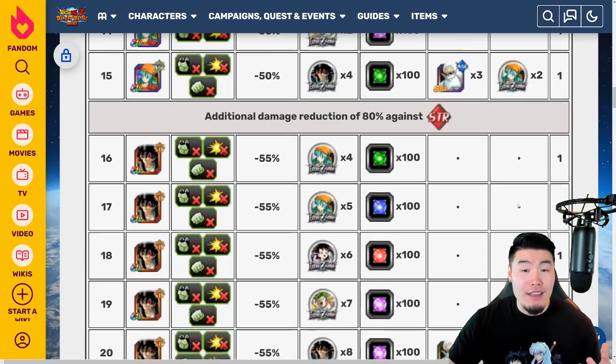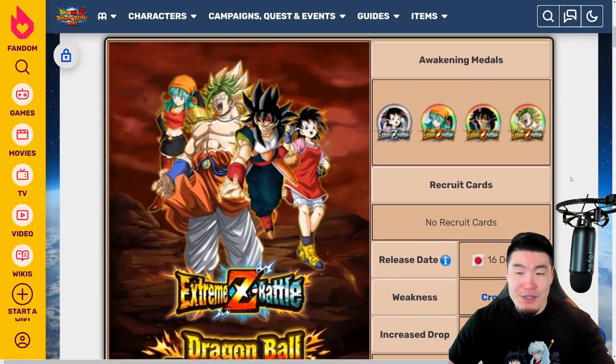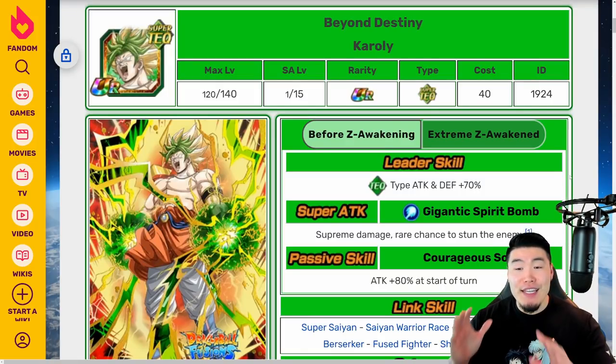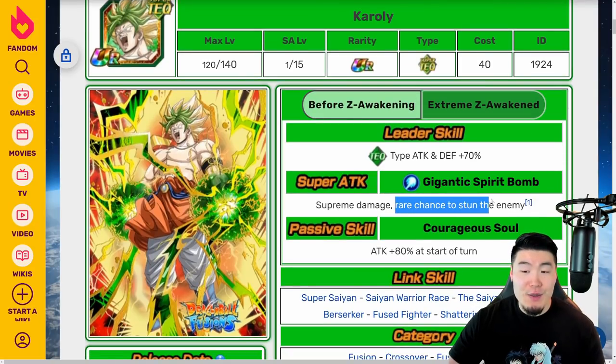That is basically the Xtreme-Z battle event for the Dragon Ball Fusions units. Now let's move on to the units themselves, starting with the Tech Karoli. Before his Xtreme-Z Awakening, his leader skill is Tech types, attack and defense plus 70%, super attack does supreme damage with a greater chance to stun the enemy, and passive is attack plus 80% at the start of the turn. Not much going on here — no defense whatsoever, terrible leader skill, just not very useful at all.